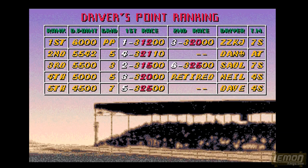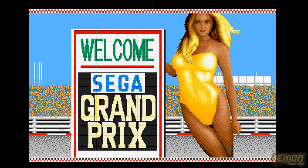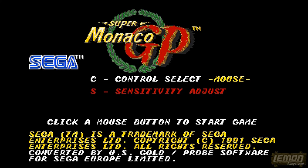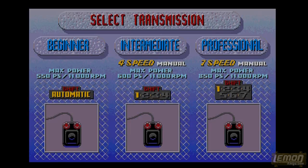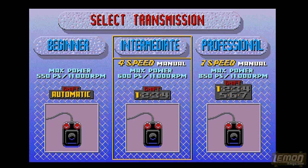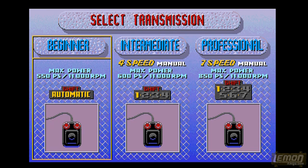We can even see a few stats on the high score table when the first five positions are presented, though unfortunately they will not be saved to disc. Hopefully you can see the great presentation, the great atmosphere and the great polish of this game. By pressing the fire button, that takes us to the options screen, where we can change between mouse and joystick control, adjust joystick sensitivity from low, medium and high, and also choose automatic or manual gearbox.